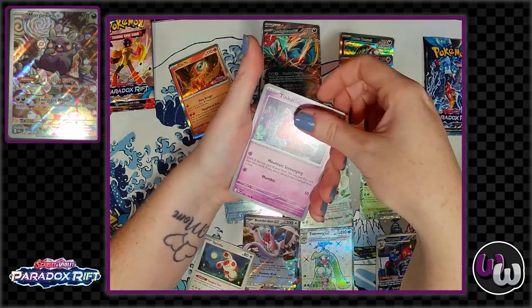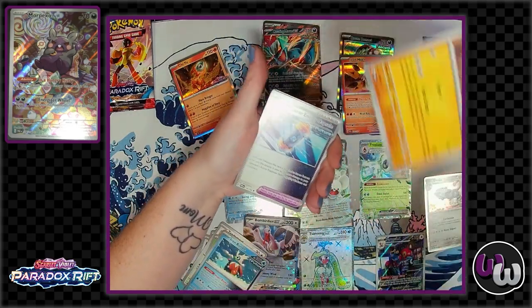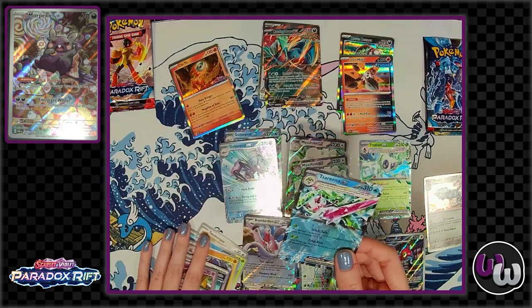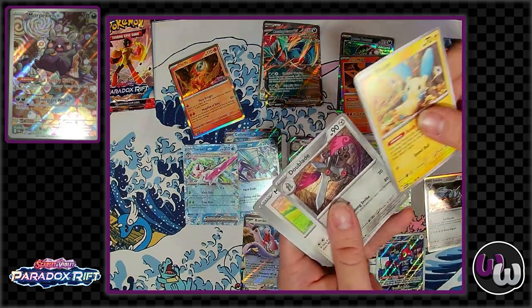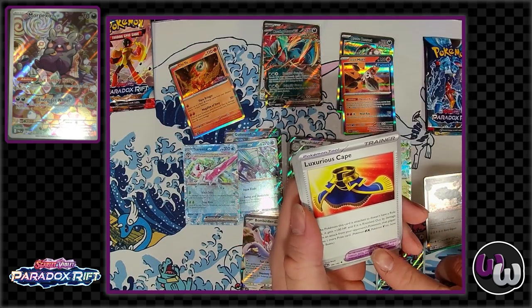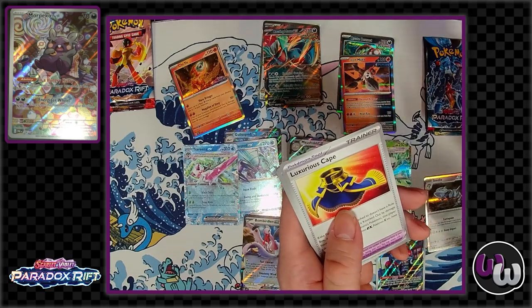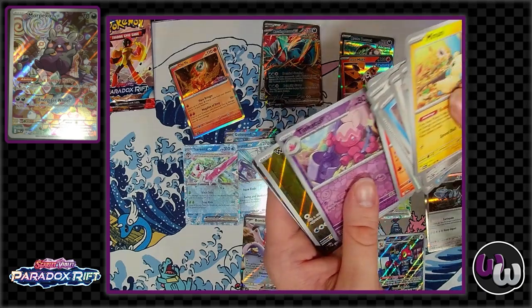I'm excited to see more of the trainers — I didn't notice as many supporter cards that I was interested in as I have in previous sets, but there were a lot more items. There's the little companion energy too. This cape — if you attach it to a Pokémon that doesn't have a rule box, they get 100 HP, but if they get knocked out the opponent gets two prizes. So it's like you can turn a really strong Ancient Pokémon into basically almost like a small EX or a V.